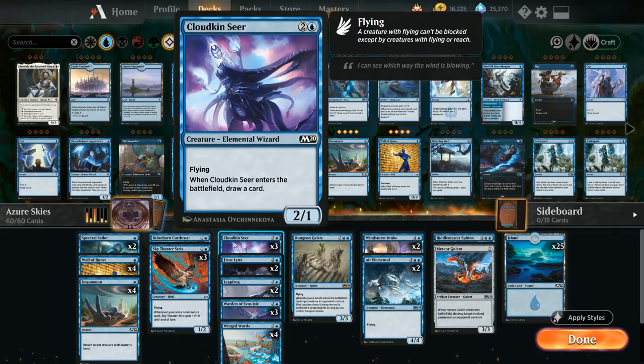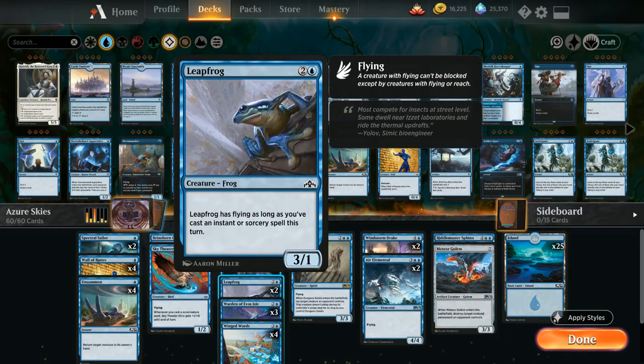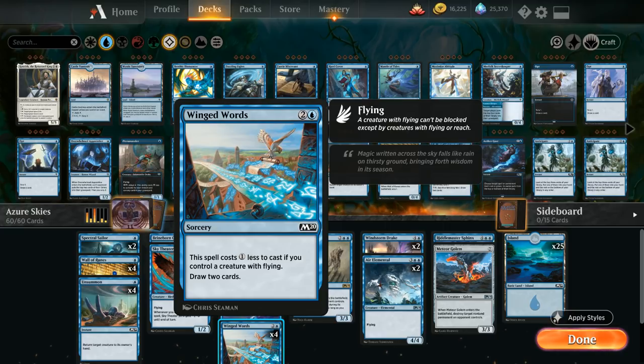At three mana we have a lot of cards. Cloudkin Seer is a three-mana 2/1 flyer that draws a card when it enters the battlefield. Frost Lynx can tap an opposing creature down. Leapfrog is a 3/1 that can gain flying if we cast an instant or sorcery. And we have four copies of Winged Words, which costs one generic mana less if we control a creature with flying, and draws two cards — so drawing two for two mana is a pretty efficient rate.